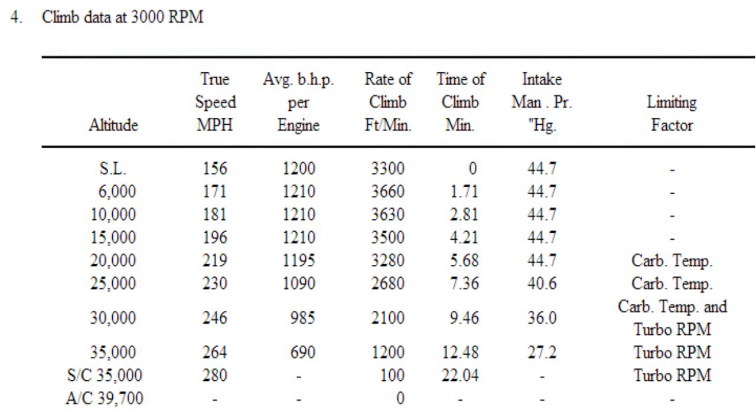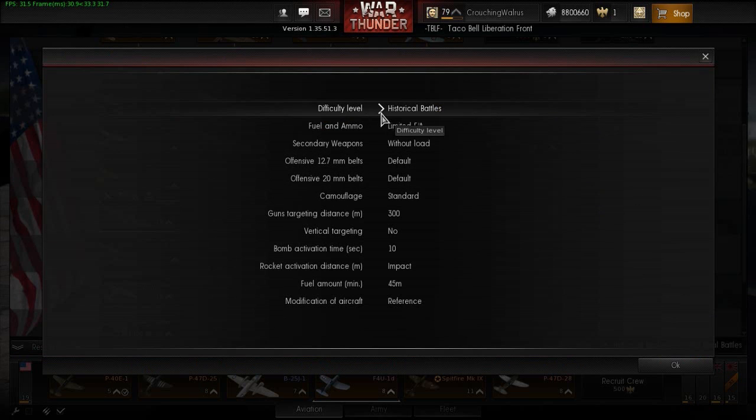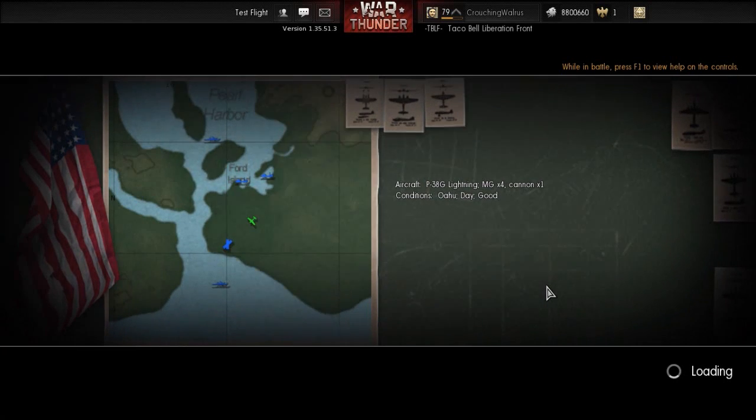Moving on to the climb data. As you can see from this chart, there are speeds listed at certain altitudes, and those are the speeds that I'm going to be climbing at. I'm just going to measure how long it takes for me to do the same climbs that they did. Since I recently figured out that reference test flights don't work if the aircraft is in your lineup, I'm doing this from the tech tree. I'm going with 45 minutes of fuel again and using the same amount of ammo as I did on the max speed test. Since the climbing is pretty boring, I'm just going to skip straight to the results.